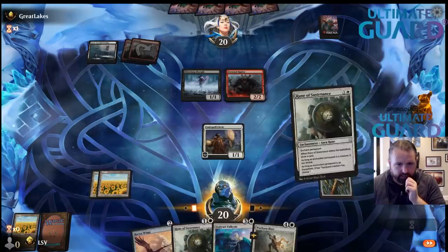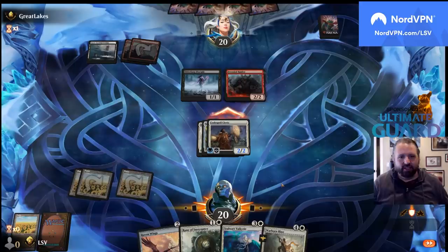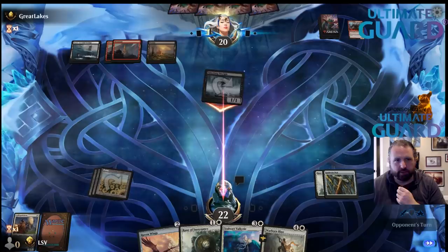Let's go — rune on the Pick here. Didn't get punished for putting the land back. I'll hit with this. They can trade with the frenzied raider, but then I can play the Valkyrie off that. A life-linking Pick is going to give me a lot of gas over the course of the game.